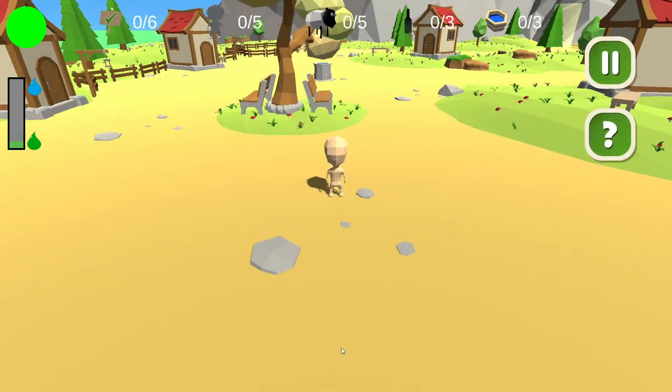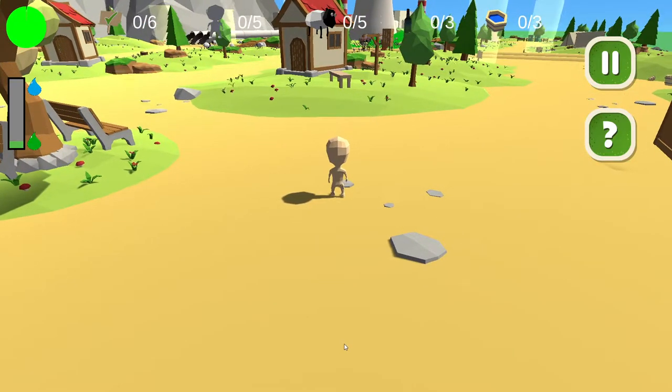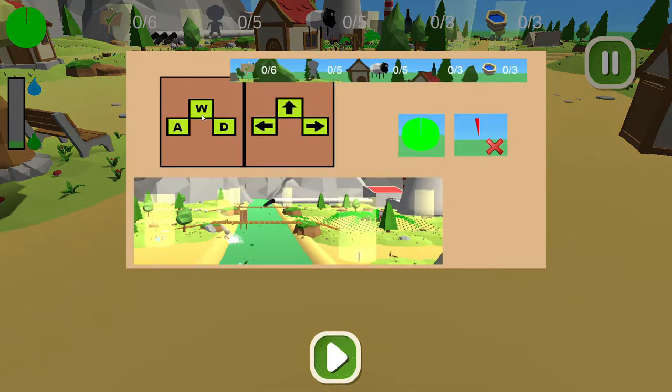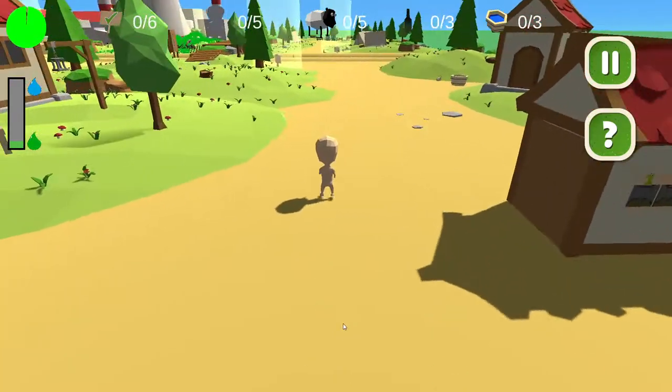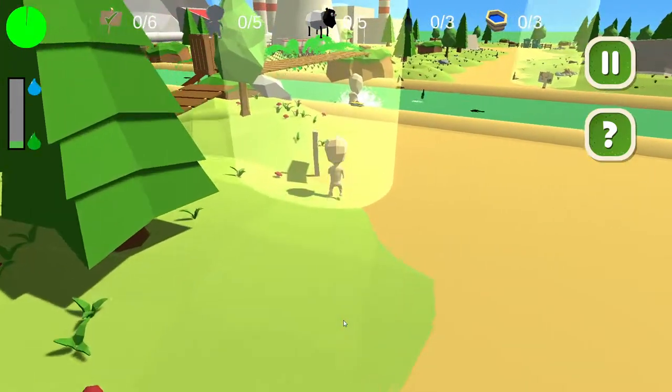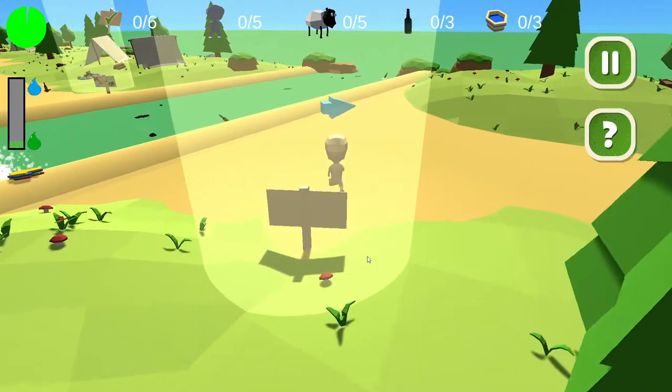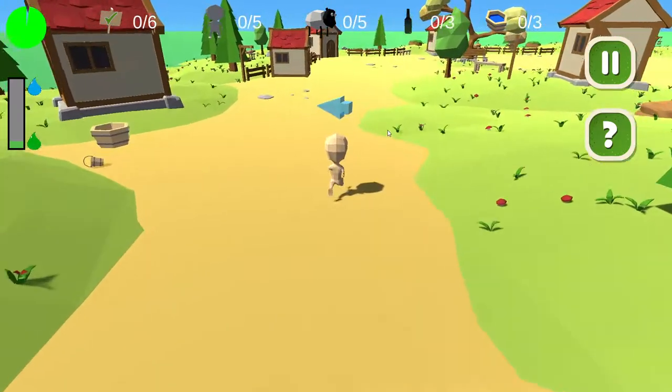Once we are outside the water we need to complete six quests or tasks in order to improve the water quality. If we click the question mark button we can see how to locate these tasks by this light beam. There is also a time limit for the game — if we don't complete the game within 20 minutes we lose and need to start over. There is also an arrow on top of our head pointing us to the objectives.